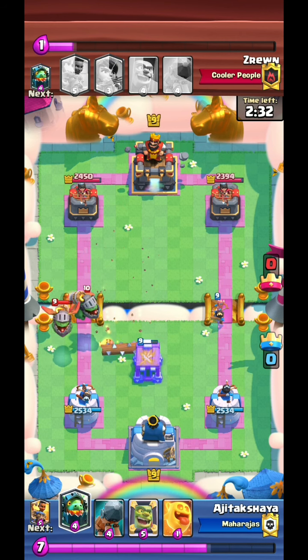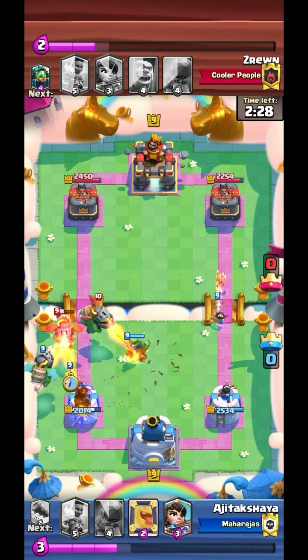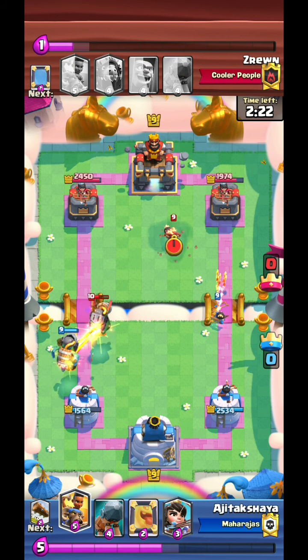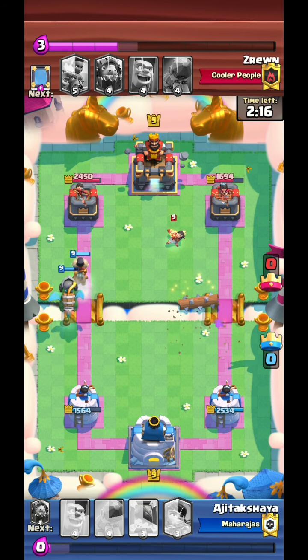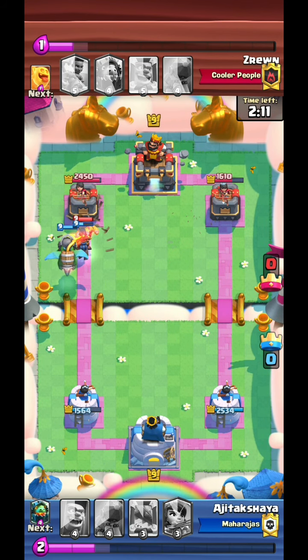I didn't want the Inferno Dragons to lock on, but I let one of them lock on. Simply because I feel I can take it down and it won't absolutely decimate the tower. Then I go with the Ram Rider for good offense.